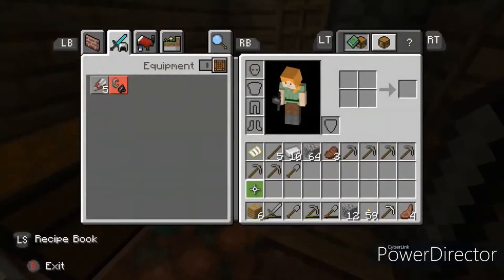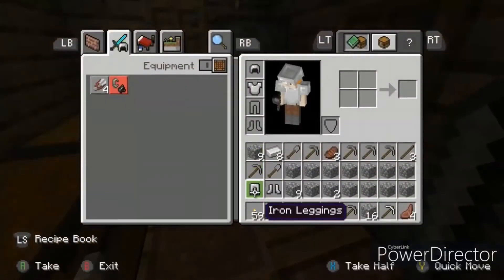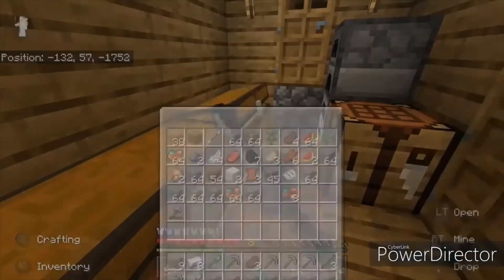So I sorted my inventory out a bit, prepared for mining, and got some more iron for the iron armour. I just crafted some of the armour — I feel like Thanos when he got the last stone.